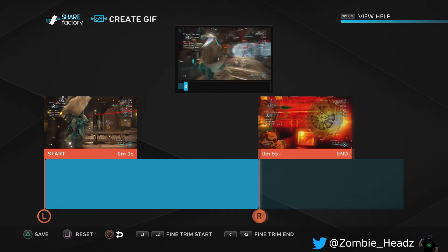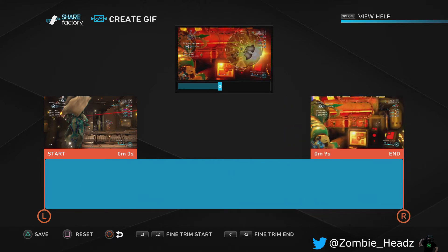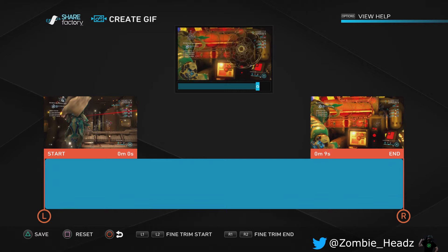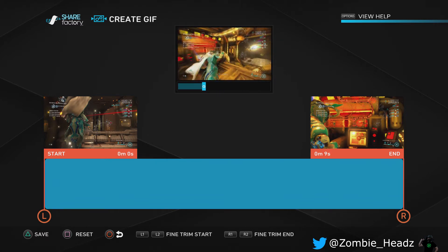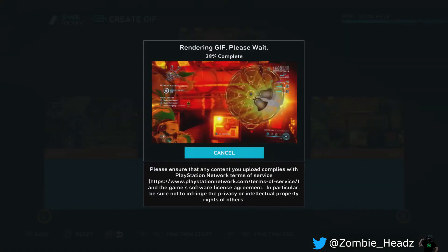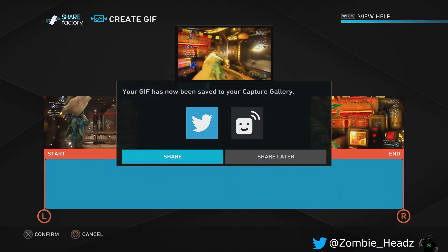If you do need to fine-tune something, remember you use your left and right — you have 10 seconds to work with. We'll get into more advanced creative stuff in another tutorial. I want mine to be exactly 10 seconds right here, which just miraculously happened to work out that way. Now we're going to hit triangle to save that.